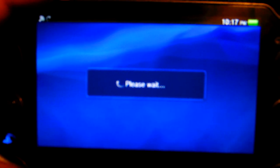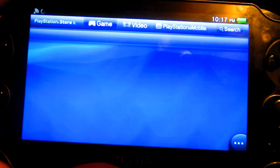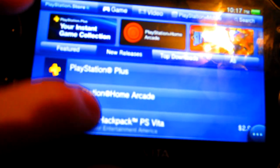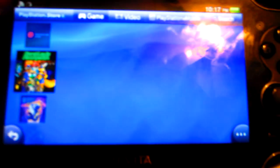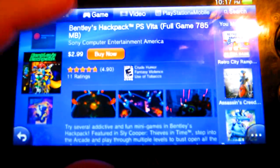Alright guys, this is Derek from YouTube. The PlayStation Store updated today and I had such a weird update — I read it yesterday. They apparently have a minigame for Sly Cooper called Bentley's Hack Pack. It costs $3. I don't know if it has trophies, but we'll find out. Under new releases it says Bentley's Hack Pack, which is basically 800 megabytes. That is pretty huge for a $3 game. I'm hoping it has trophies, so we'll download it and take a quick look.